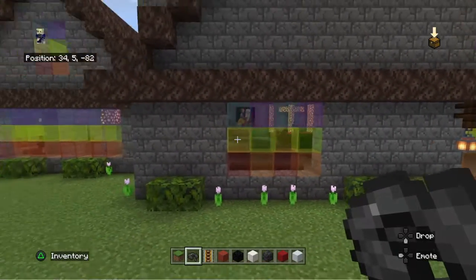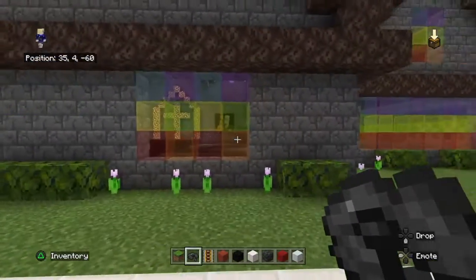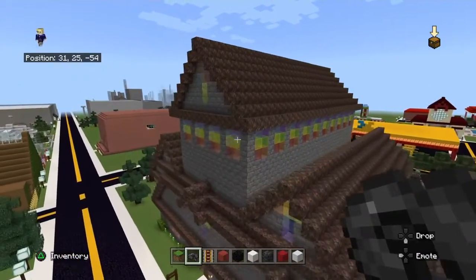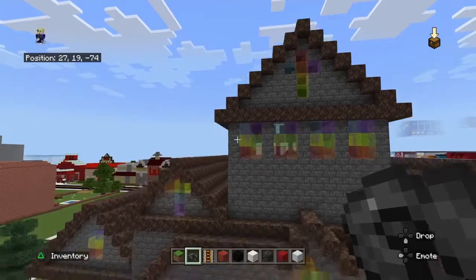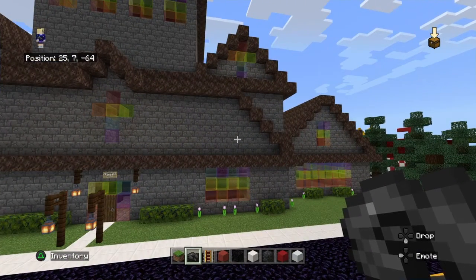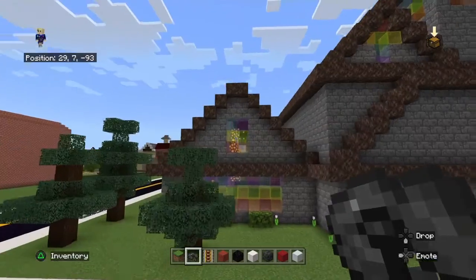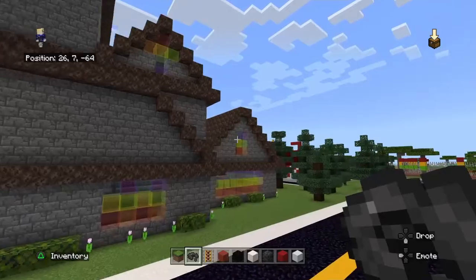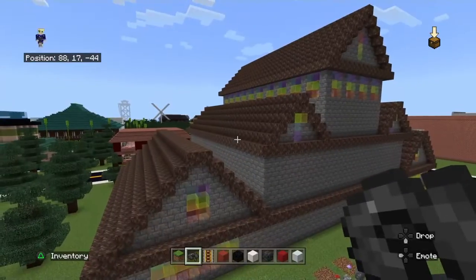I wanted to give off the illusion of stained glass pictures without making it massive, so I just did rainbow glass to make it look like there are pictures inside, and I think it looks really pretty. This is just a little church I made, something to add pizzazz. I just think that old Roman, old-fashioned Victorian churches are so pretty, so I decided to make one to play around with some old-fashioned building. This is all my own design and it came out really pretty.